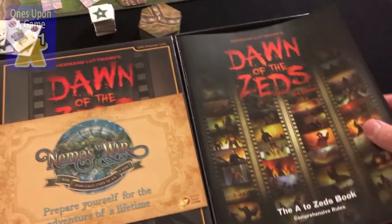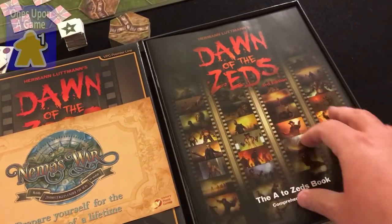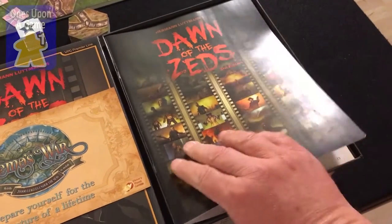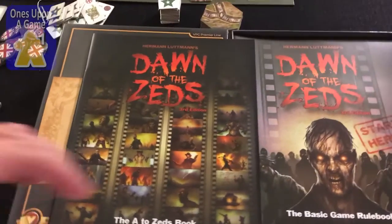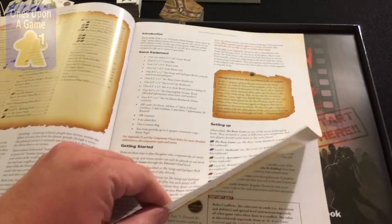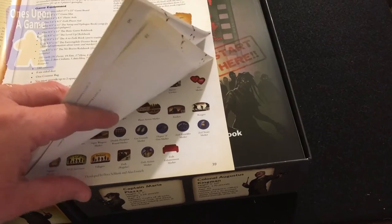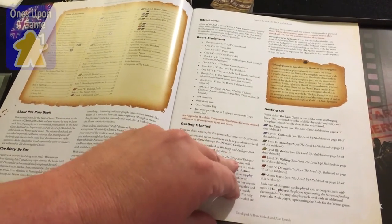Dawn of the Zeds! Wow, oh my gosh. It's a stack of books. I'm going to reach from this side — I've got a huge, thick World Series program-sized book coming out. So this is the rule book. It's 42 or 44 pages — that's 11 sheets. It's a pretty thick book, very glossy magazine stock. Got the basic game rules.